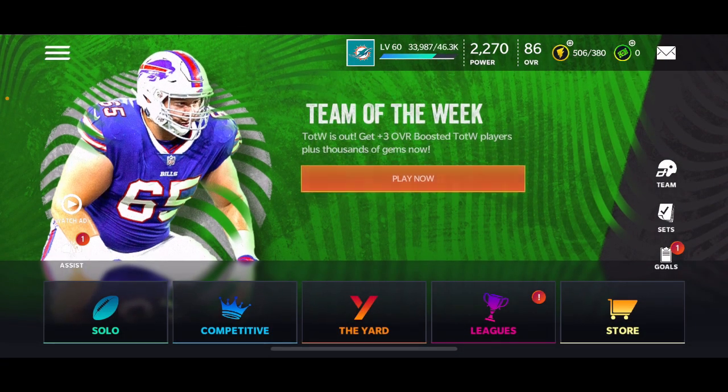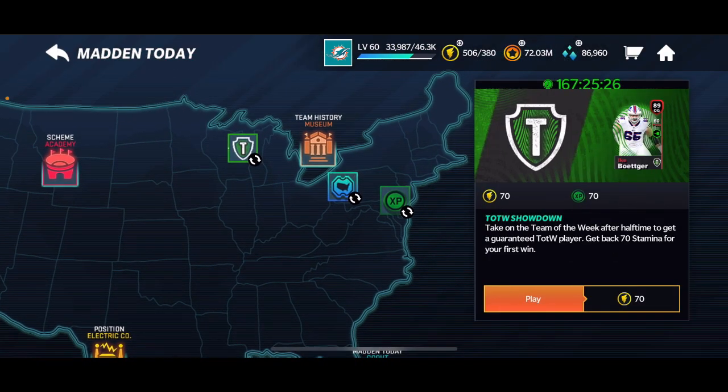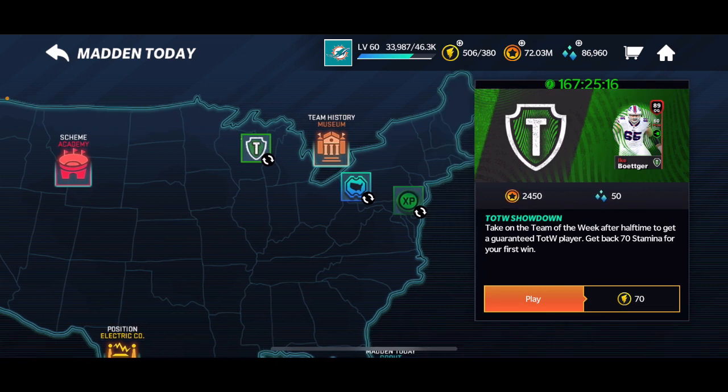Here's how to get them fast. Go into Madden — I'm gonna keep this simple because I've made a lot of videos on this. This is just for the people that keep asking me. A lot of people do want this video every week. I didn't do one for last week because it was Kyler and no one really wanted Kyler. So just play this event right here in Madden Today — it gives you a free Team of the Week player for your first win because it gives you back your stamina, and then one for every win.